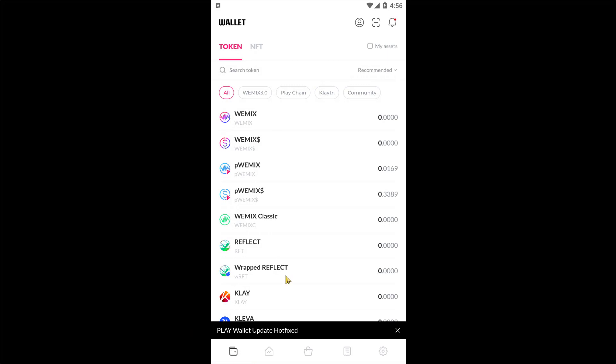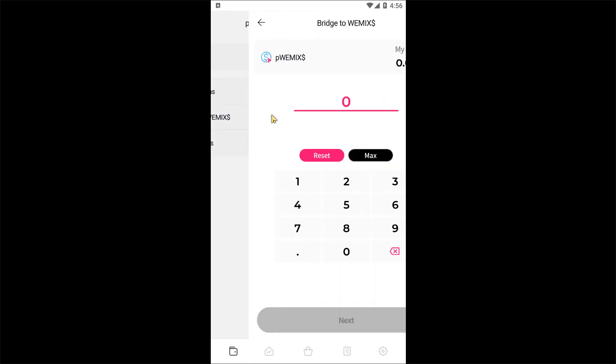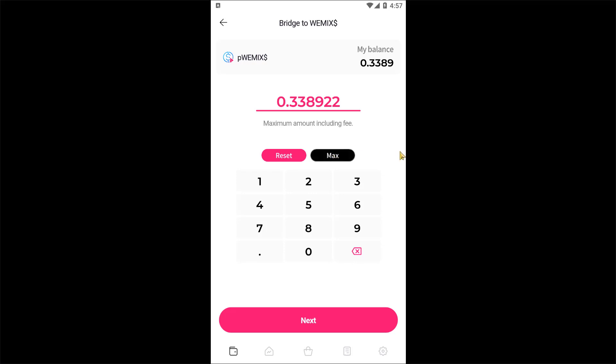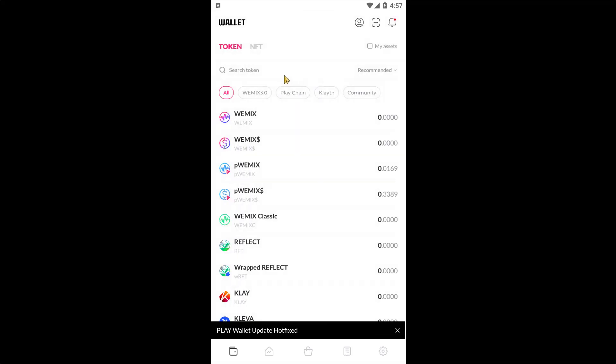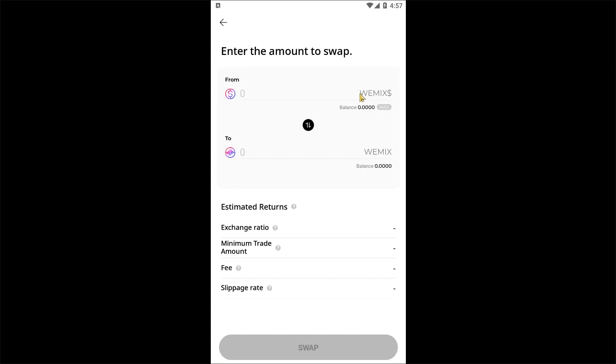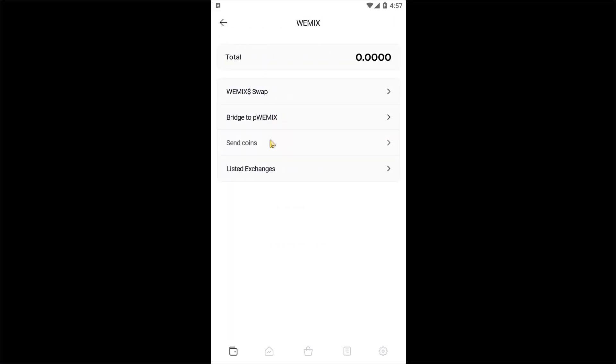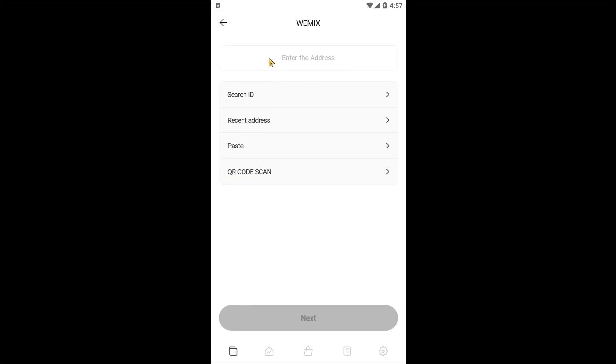Then you must tap on Pwemix dollar tokens in your wallet and select Bridge to Wemix dollar. Here you can set the amount and convert your Pwemix dollar tokens to Wemix dollar. After that, you must tap on your Wemix dollar tokens and tap on Wemix swap to swap your Wemix dollar tokens to Wemix. At last, you can send your Wemix coins to any exchange you want by tapping on Wemix and then Send Coins. You can see the listed exchanges here.